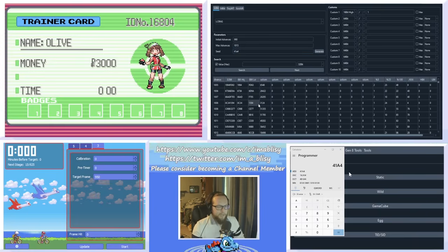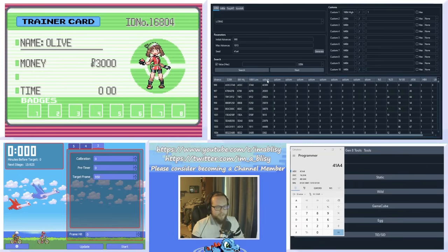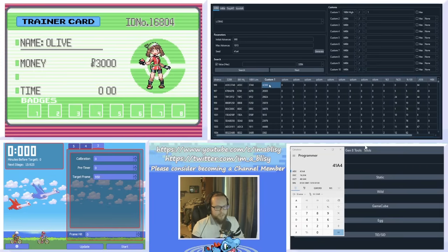Click generate and you'll get a list of about 20 potential secret IDs in the Custom 1 section. If you were frame perfect and hit 950 in Eon Timer, you'd be on frame 1000. That would give you your most likely secret ID — for me that would be 34876, but you'll get something different, of course.